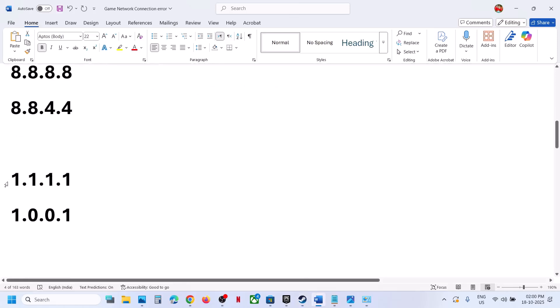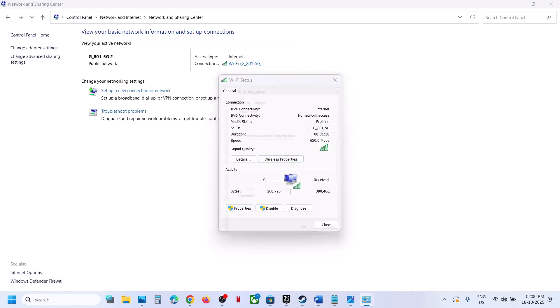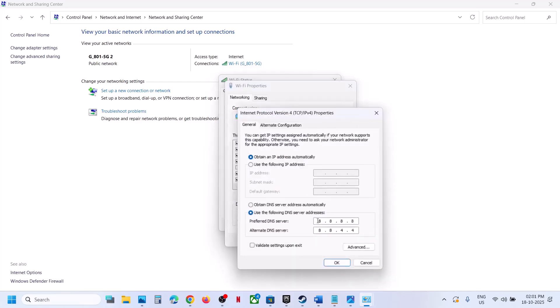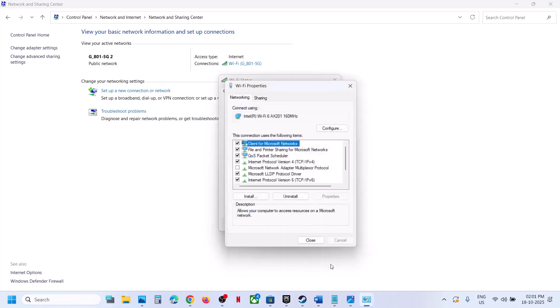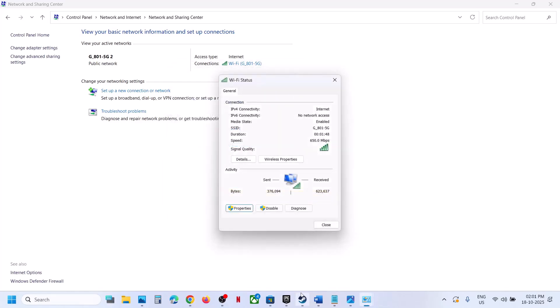Still not working? Try Cloudflare DNS. Click on your internet connection again, go to Properties, select Internet Protocol Version 4 (IPv4) Properties. This time for preferred DNS server type 1.1.1.1, and for alternate DNS type 1.0.0.1. Validate settings upon exit, click OK, close, then relaunch the game and check.